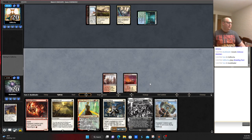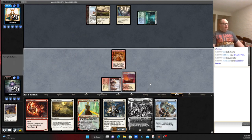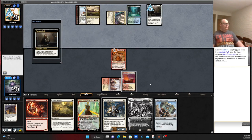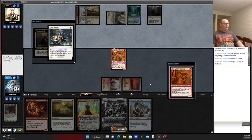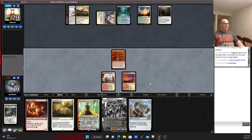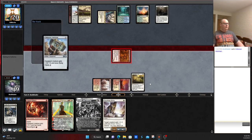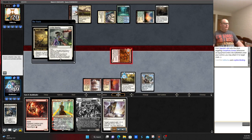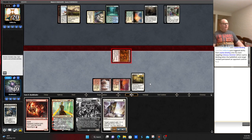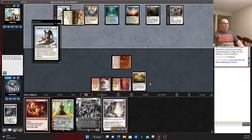Opponent does the thing and passes to us. We play a Cacophony Scamp. Holding up God's Willing here may not have been incorrect — probably should have just played out Sigarda's Aid and Rabbit Battery. Opponent's got the Portable Hole, but we God's Willing in response. We left a Scamp on top. Our opponent does nothing, so we play Sigarda's Aid. We go to combat and try to hit them for lethal, but our opponent apparently has a Ley Line Binding, which we could have played around. You need to force your opponent to react first.